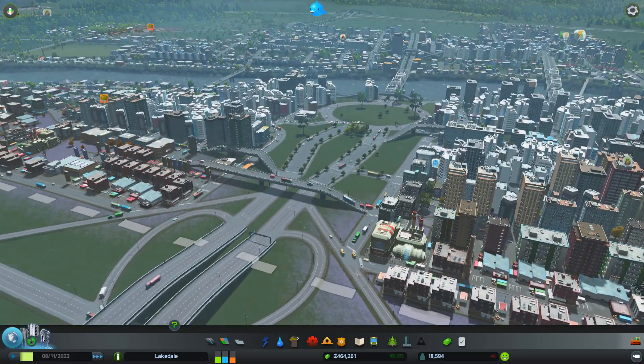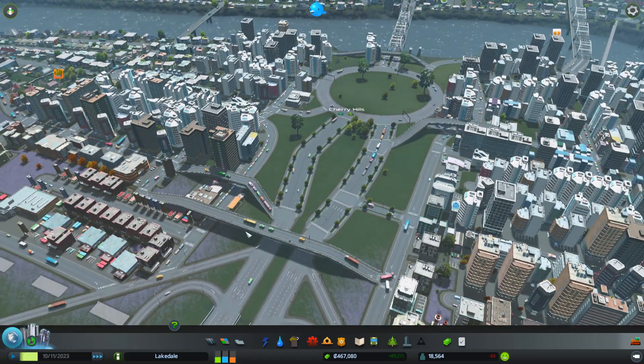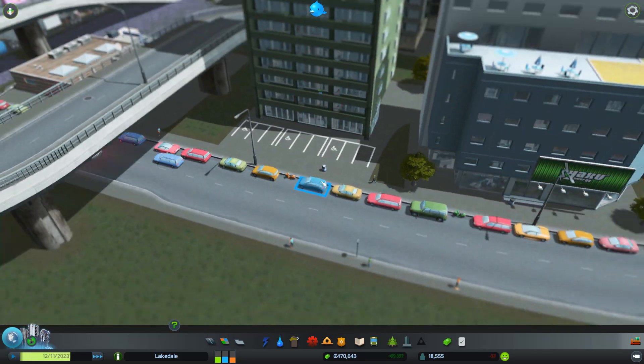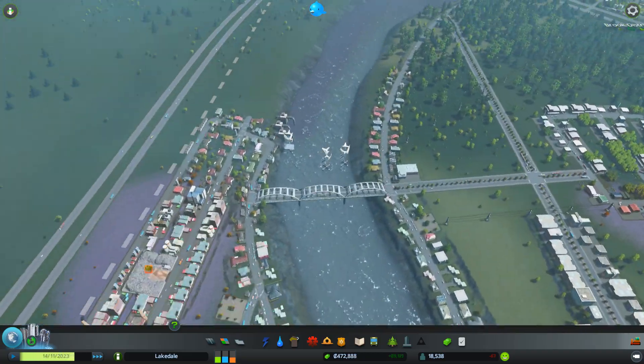Would you look at that - all the cars going, flowing into and out of the city, with a little slowdown here and there. Except for maybe this - these are actually parked cars. Oddly enough, parked cars blocking a parking lot right there. But that's fine.